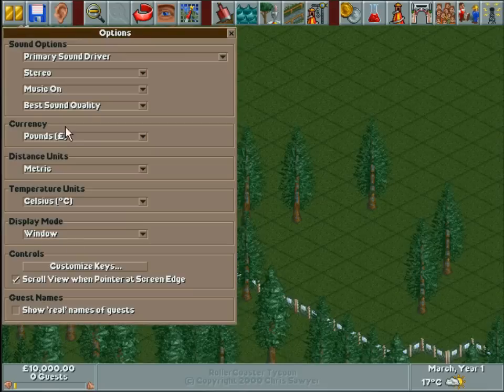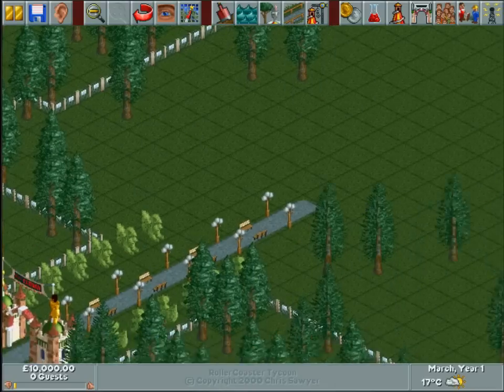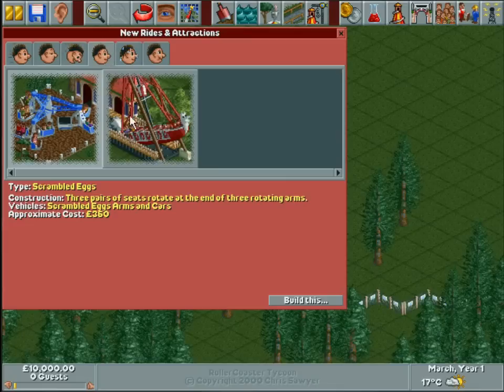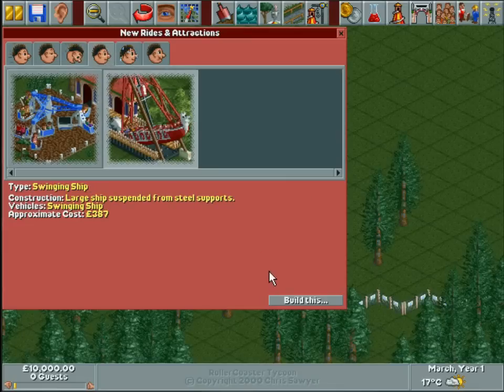I'm going to quickly turn on guest real names because I prefer that rather than 'Guest number number number.' And we need to build some things — of course the theme park isn't exactly a theme park without any attractions.